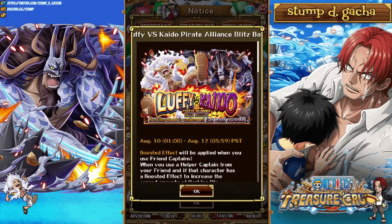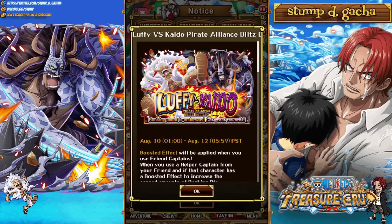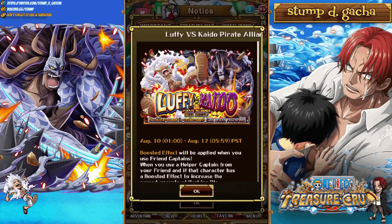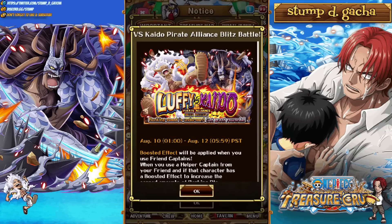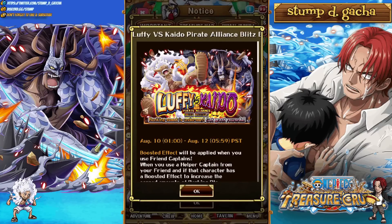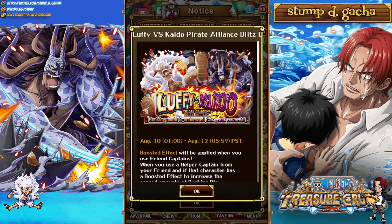I wanted to include a third team. The first team doesn't include any of the new batch, and doesn't have Momo or Luffy as your own units — we are bringing a friend Gear 5. Gear 5 was sort of made for this. The second team has either a Gear 5 or a Momo on the team, depending on which one you summoned, and then bring the friend captain as the other one. If you enjoy the video, hit the bell, like button, and subscribe button.